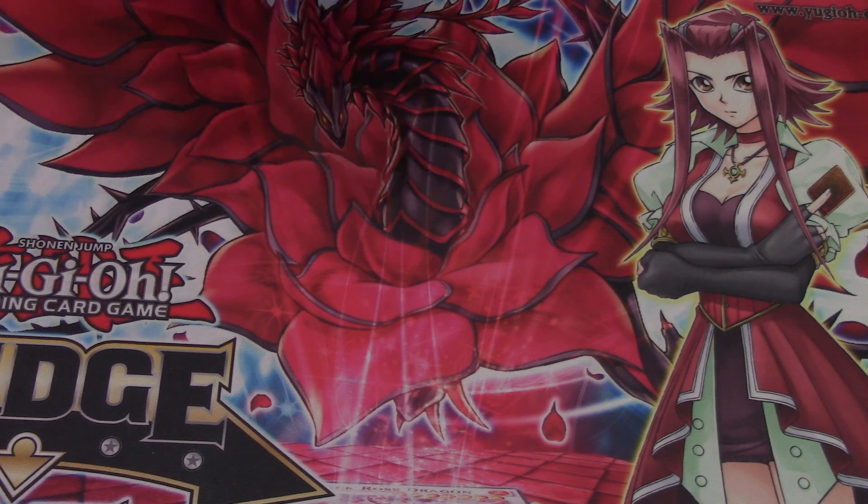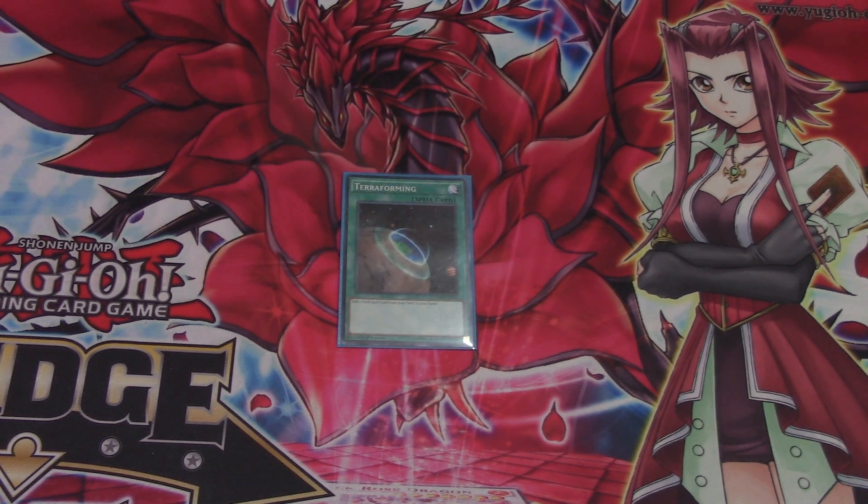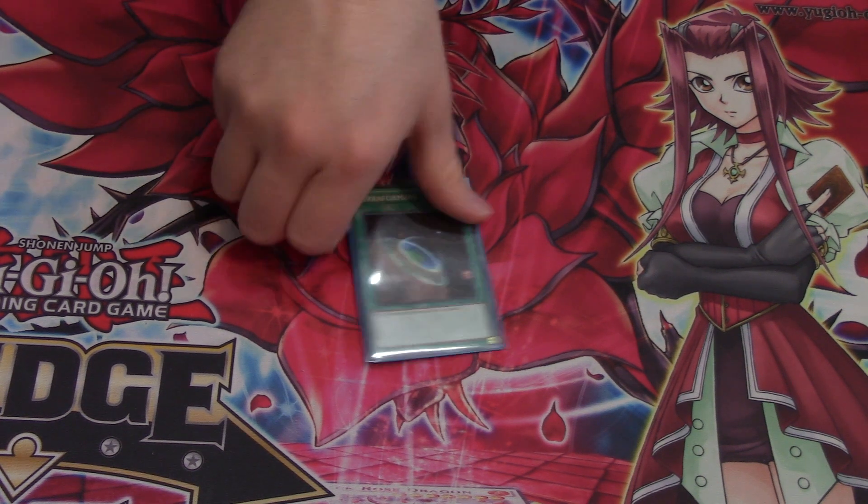Next, we run one Terraforming because we run field spells. We also run Set Rotation and Metaverse as well, because field spells are still integral to the deck, especially for your Earthbound Immortals. Some people have said to run Sea of the Ola Chalcos because they can't destroy it, but there are better cards out there.